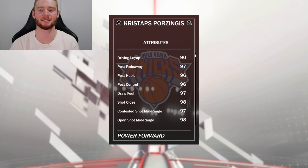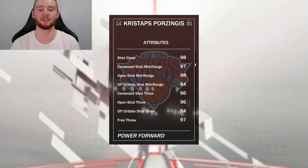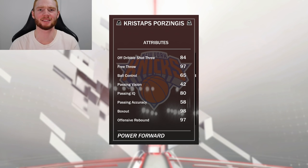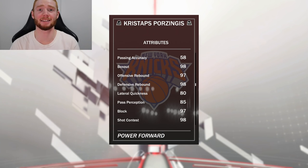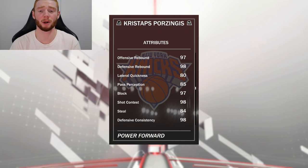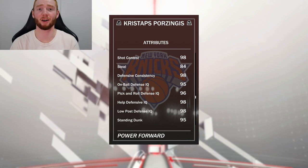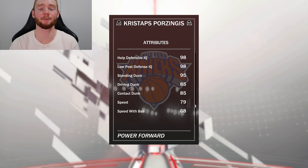98 open shot mid range, with a 96 open shot three, 97 free throw. Not the greatest ball control or passing, but really good rebounding with 98 box out, 97 offensive and 98 defensive rebounding. 80 lateral quickness, which is pretty good for a power forward. He has a 97 block with an 84 steal. All the defensive stats that matter for a power forward are in the high 90s. He also has great dunking stats — 95 standing dunk, 85 driving dunk, 85 contact, and being 7 foot 3 should be pretty beastly.